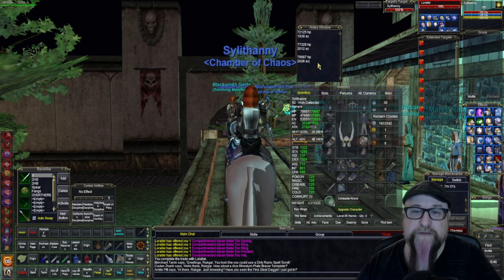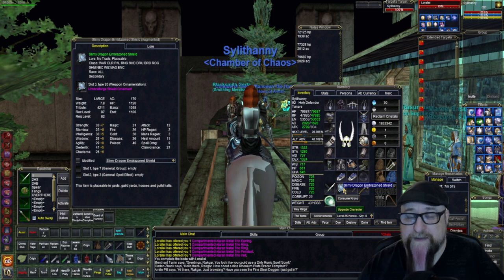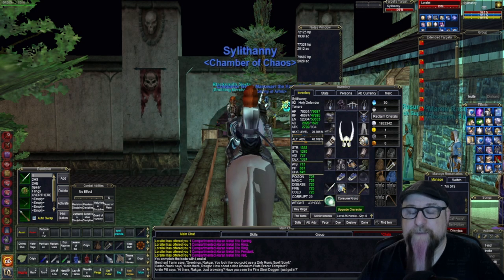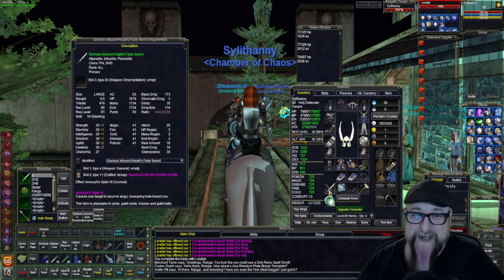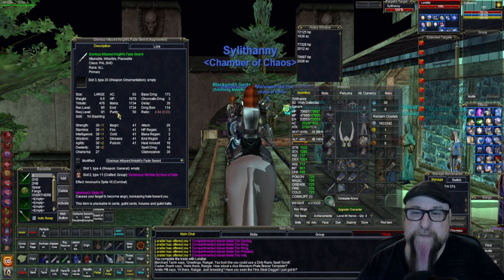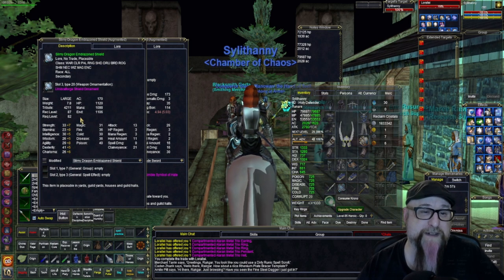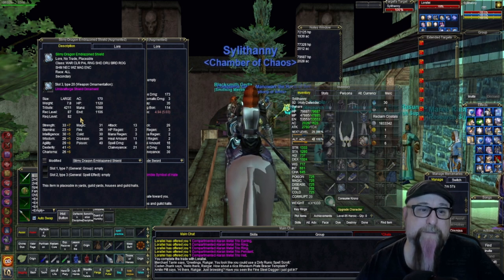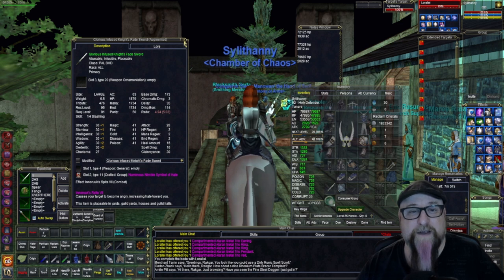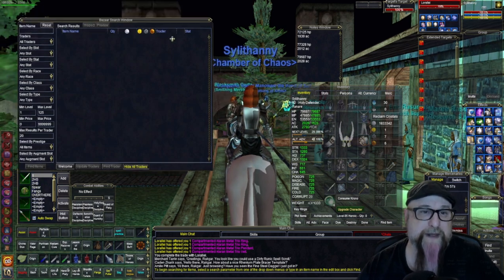This is also with equipping a shield — of course if I take the shield off my AC is going to take a big dive, but if I'm tanking I'm going to be using a shield. My weapon is appropriate for my level and the shield — well, I could actually upgrade my shield to one for level 91 plus. I'm currently wearing a Slimy Dragon Emblazoned Shield, so I'm going to look in the bazaar to see if I can find a better shield.